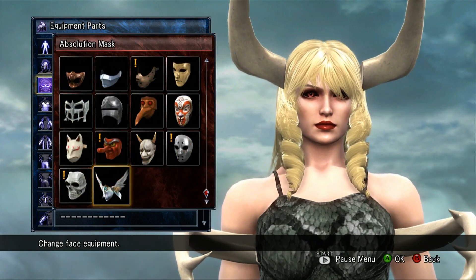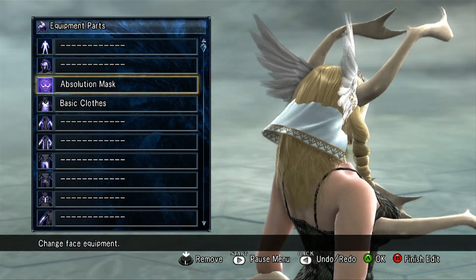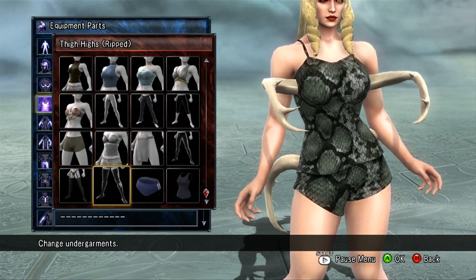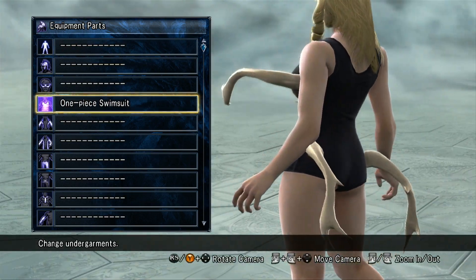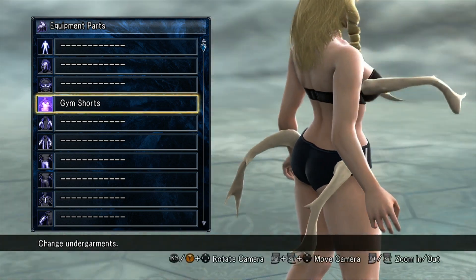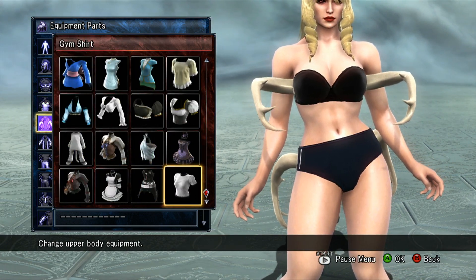On the face equipment, however, you get Elysium's Absolution Mask — let me zoom out a little and rotate around. For undergarments, you get a one-piece swimsuit and gym shorts. I'm gonna give you guys a quick hint on what you might be able to do with these.